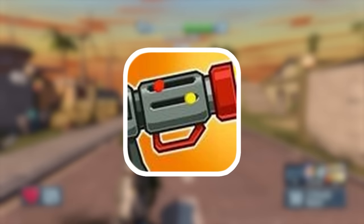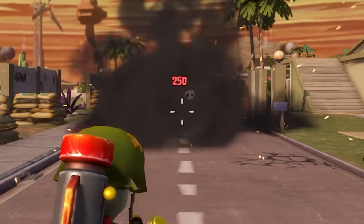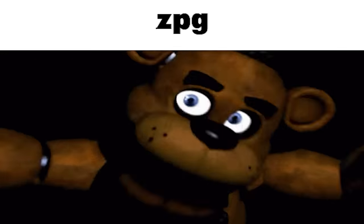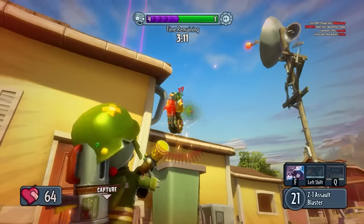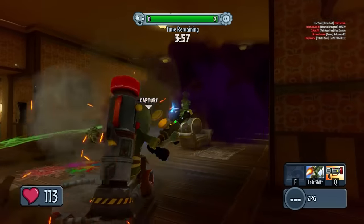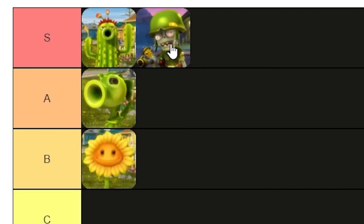His third ability is ZPG, which is a rocket launcher. You charge up a rocket that does an unbelievable amount of damage, which is both incredibly satisfying to land, and the equivalent of a FNAF jump scare if you're playing as a plant. The Foot Soldier is, without a doubt, the best character in the game, and probably the most fun to play, but it's also the sweatiest character in the game. So he goes in S and F tier.